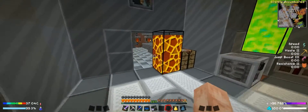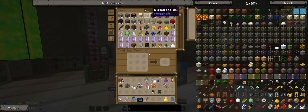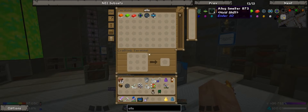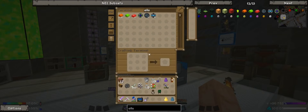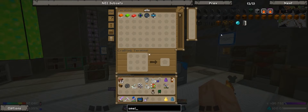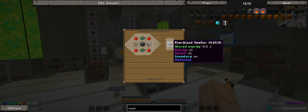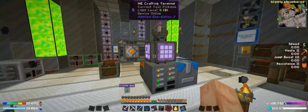I'm getting really low on charcoal. I'm thinking I'm going to have to build an alloy smelter. Because I think that will be the best. What was the other one? This guy — energized smelter. I'm going to give him some speed upgrades. I think I'll do him instead. So we'll make one of him because I really need charcoal — I'm getting really low.